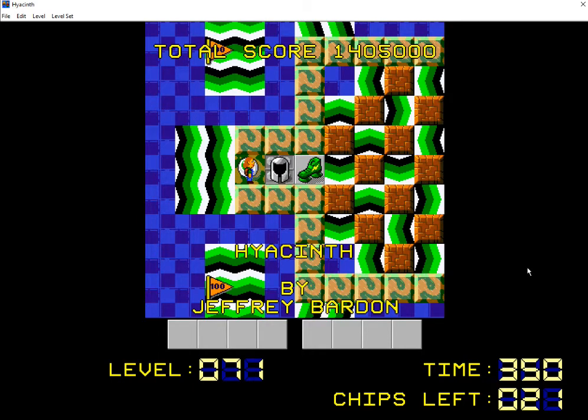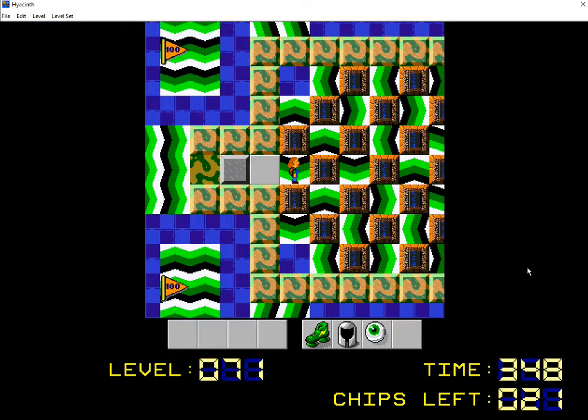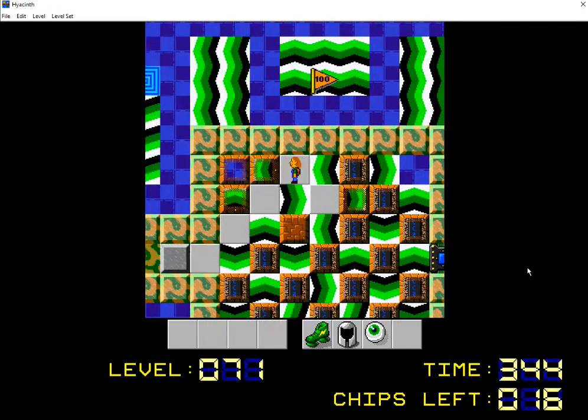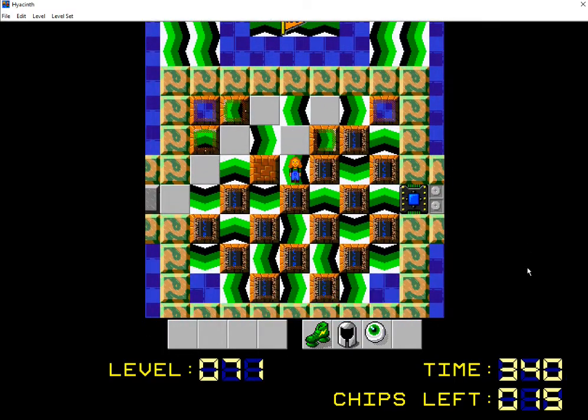Hey everybody, JB back with you once again for another Let's Play CC2 LP1 video. We are on level 71, Hyacinth, by Jeffrey Barden. And if I remember correctly, yes, this is a Blocks — a Chips Under Blocks level, as some of us like to call them. One of Jeffrey's favorite things to make.